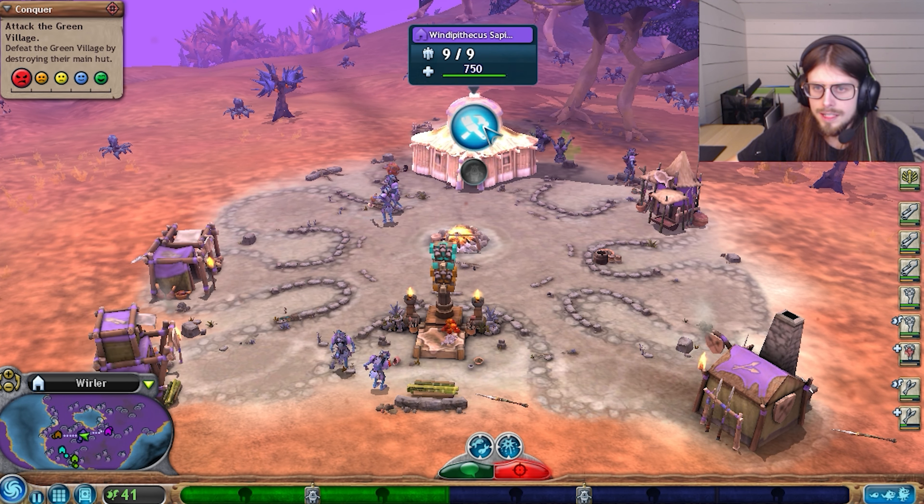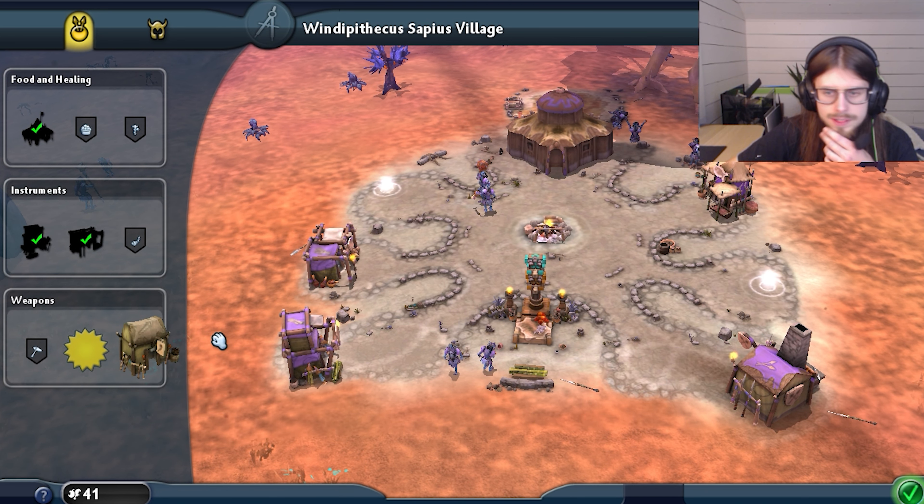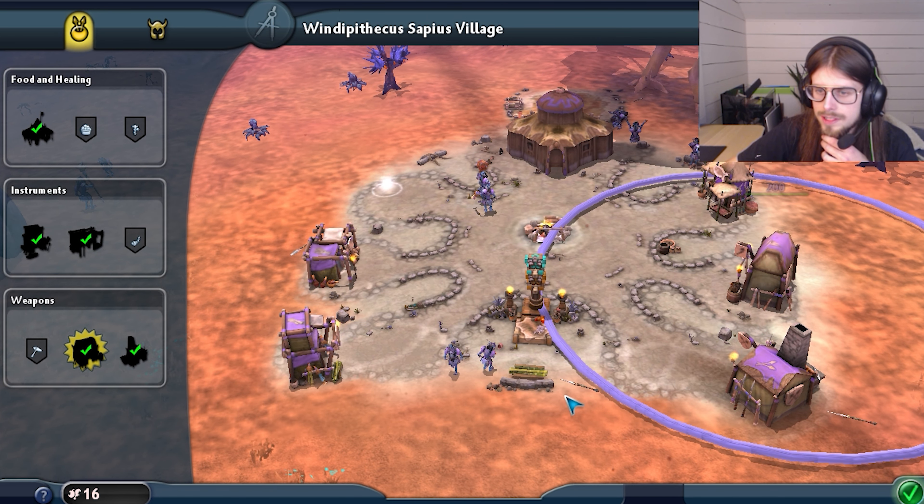Okay, so that isn't too bad. Let's see what we can make now. Some flame torches - perfect. Stick those over here. Beauty.